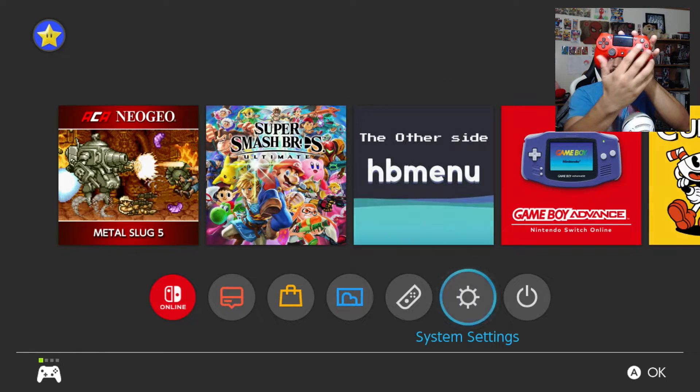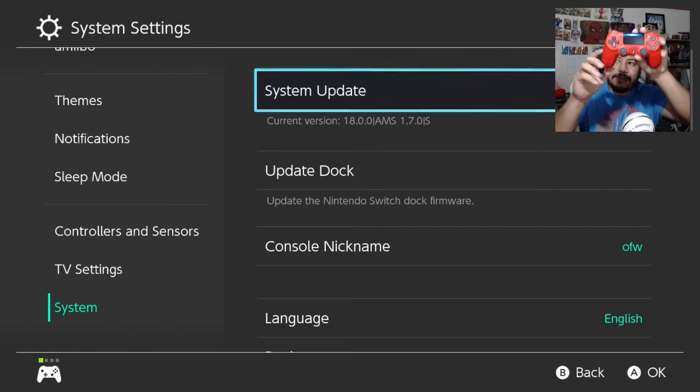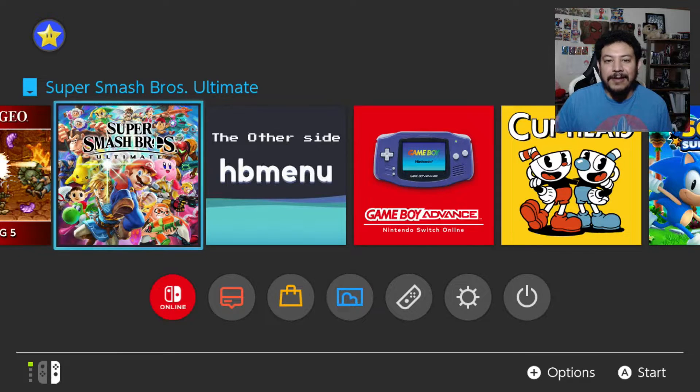Let's check the Settings, all the way down, and under System there it is — I am on firmware 18.0.0 with Atmosphere 1.7.0. So there you go.